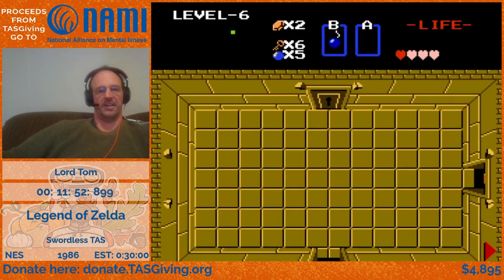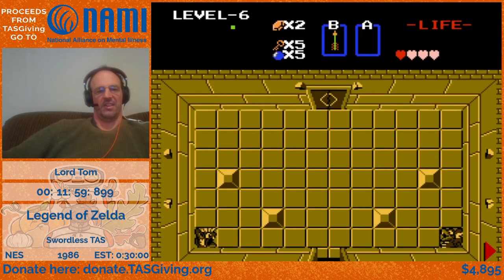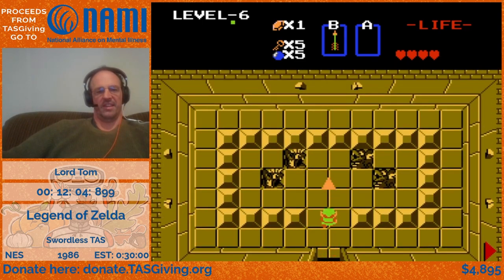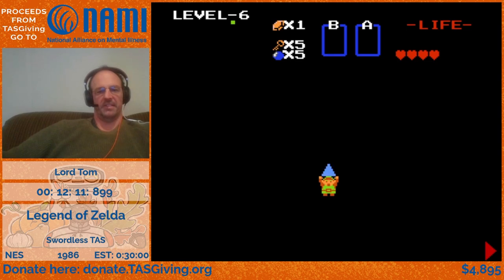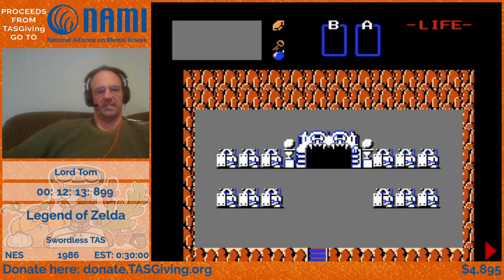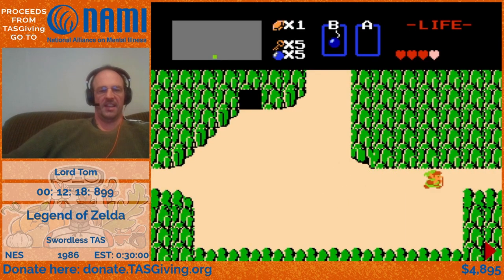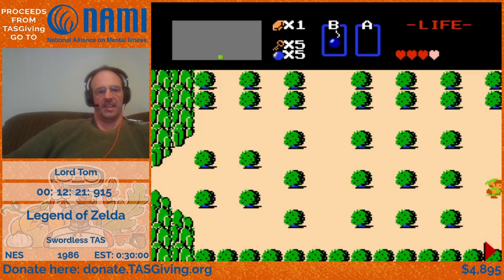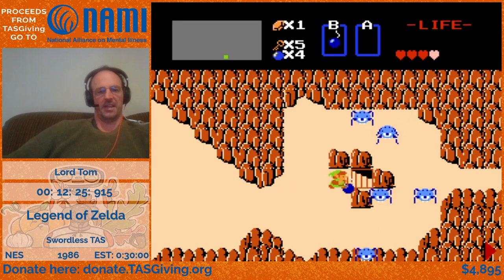We get another key there. We use our precious arrow there and grab the heart container. We don't usually grab the heart containers during a TAS, because even though you can gain time through damage boosts, you have to finish each level with full hearts or you lose time while it refills.